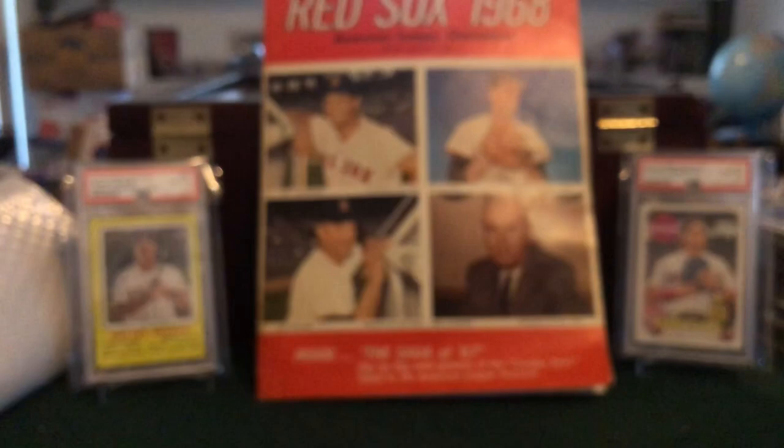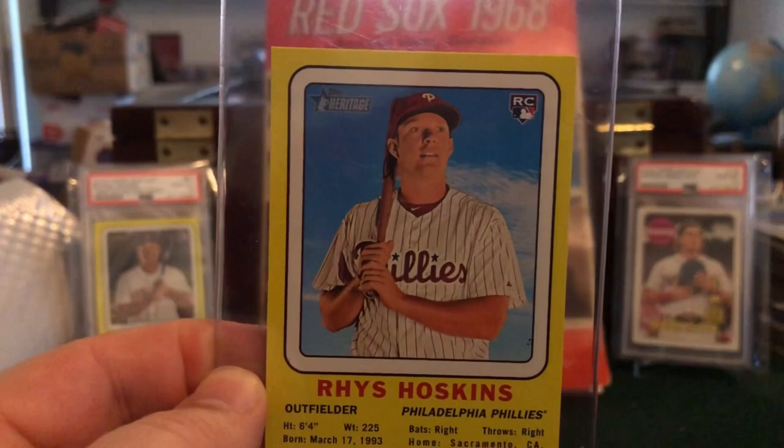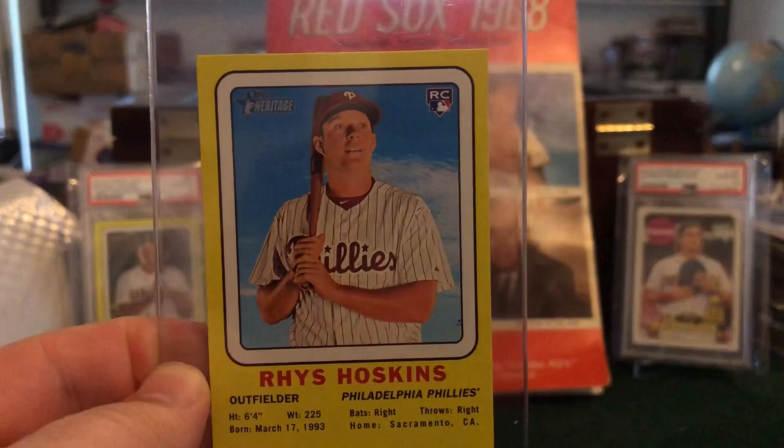Another pack pull from the spring — this is a Rhys Hoskins, my apologies if I'm not saying that right. I haven't yet heard an announcer say his name but it looks like I would say Reese or Rhys. It's a Bowman Chrome Topps Heritage for 2018 — not a high number card — but another definite slab candidate. All right, we're going to move on to some football now.